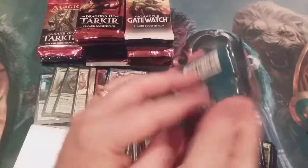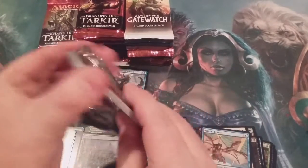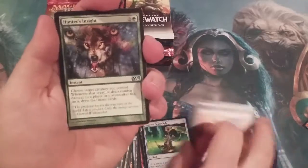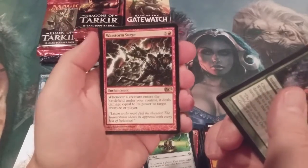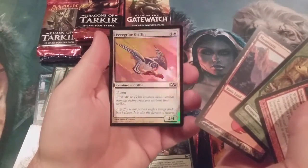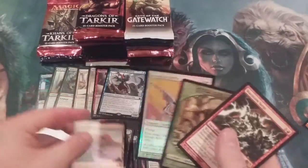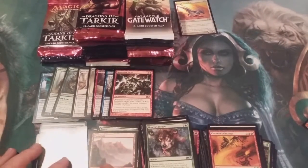Next up is Core Set 2012. We've got a Hunter's Insight, Timely Reinforcements, Spirit Mantle, and a Warstorm Surge — your personalized Pandemonium — with a Saproling Token, a Mountain, and the first foil of this chaos box, a Griffon. Land, token, rare, and the foils we'll put up there — they're in good hands.